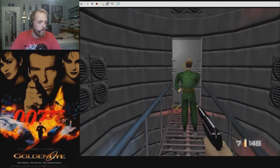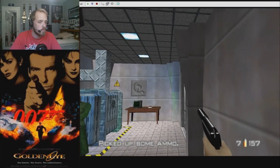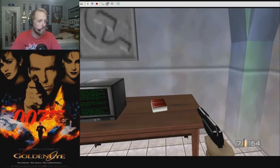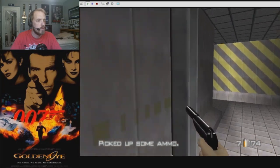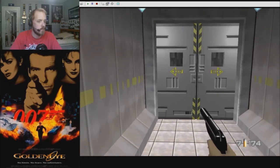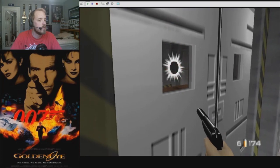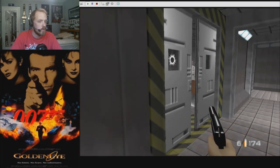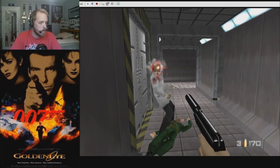Nothing else going on in here? Alright, we're clean. That would have been a real dirty thing to do — put a camera down here at the very end of this hall, because you wouldn't be able to see it from down there. I'm almost glad we're not that advanced. Good lord, what the hell? Alright, so these bastards can see me through the door.